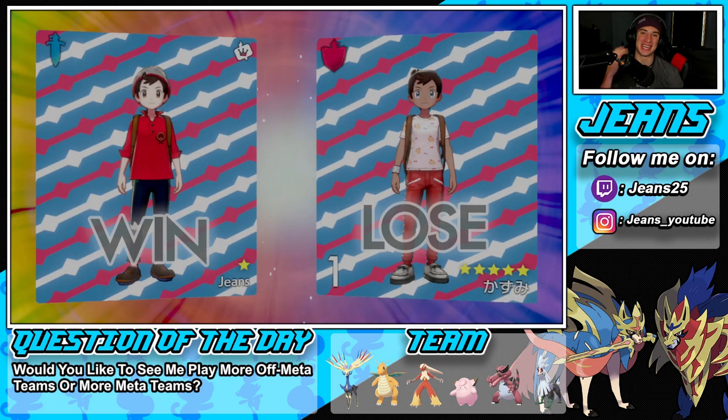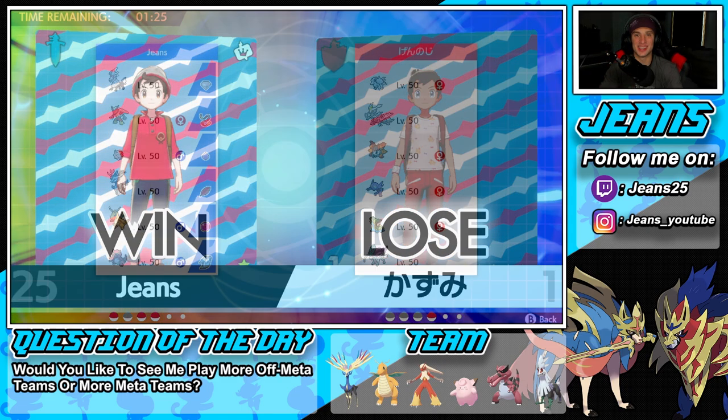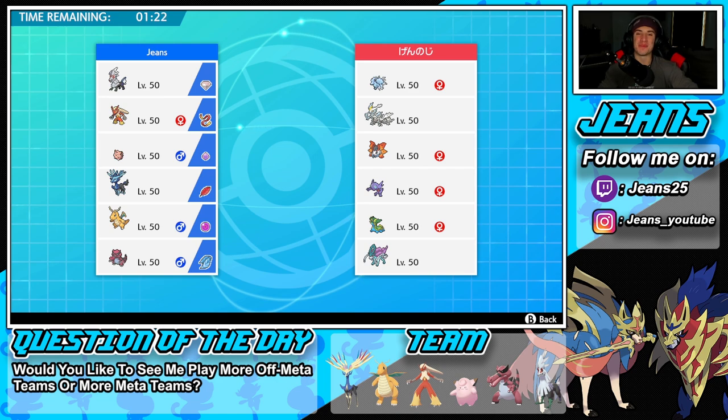Now we hop into our second battle and look to go back-to-back. That first battle showcases why Xerneas can be so broken in ranked doubles — once you set up Geomancy, it's game over. It outspeeds everything and hits like a truck. We weren't even using hard-hitting Moonblast; Dazzling Gleam was doing massive damage. Anytime you're going up against a Xerneas team, make sure you figure out a way to take that thing out or you're probably going to lose.